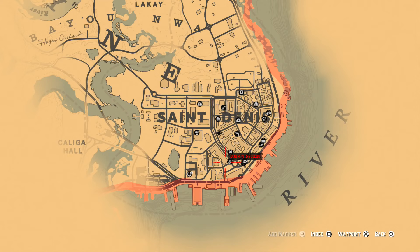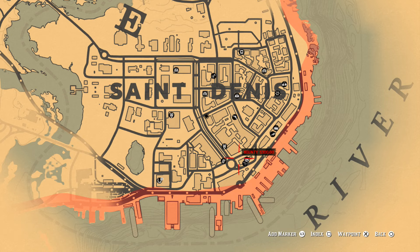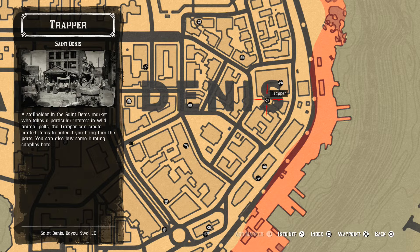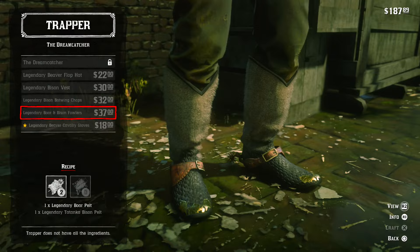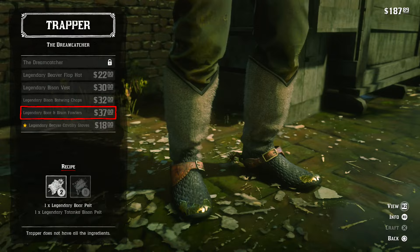Basically I have the solution for you. First thing you want to do is open your map and go to the nearest trapper. The only trapper I can think of that I have seen so far is in St. Denis or whatever the fuck it's called. And the moment you get here you want to go right in there, talk to him, and your pelt will already be in there for you to use and craft whatever the fuck that you need to craft.